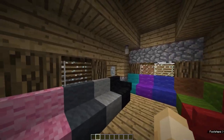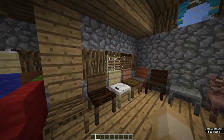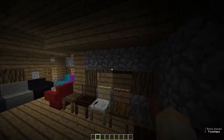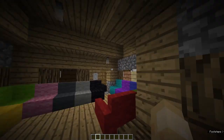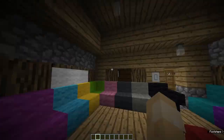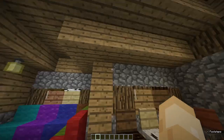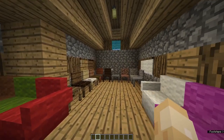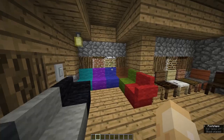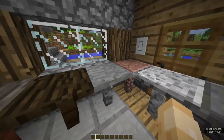We also have blinds and curtains in this room. You put them on your window and you can close them to get complete darkness. If you want to light up your room you can use ceiling lights and a light switch. Click the light switch and the lights turn on, making the room brighter. Open the blinds again and natural light comes back from outside.